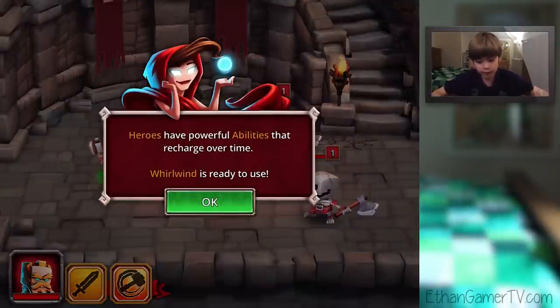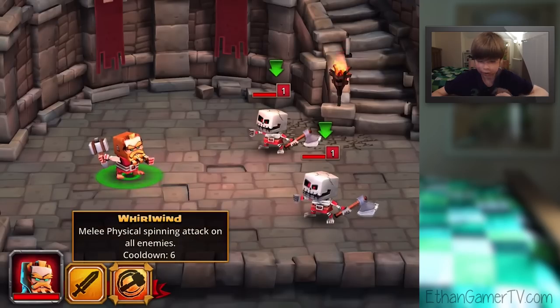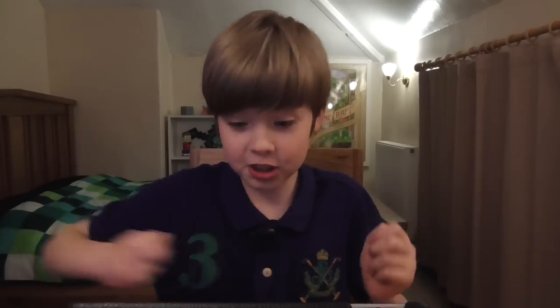Heroes have powerful abilities that recharge over time. Whirlwind is ready to use. Tap Whirlwind — mainly a physical spinning attack on all enemies. Whoa! Oh! That was awesome! Woohoo!